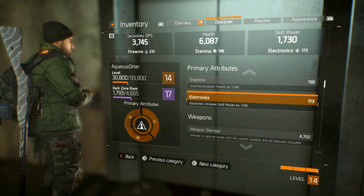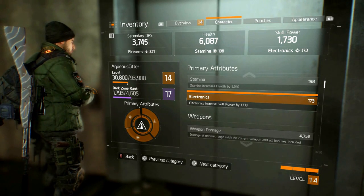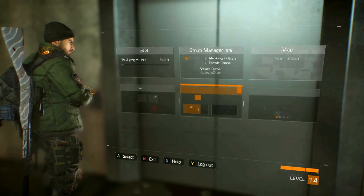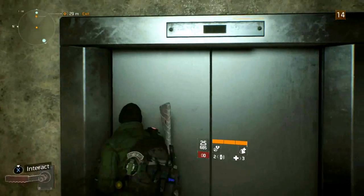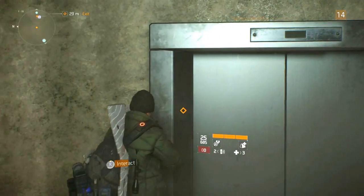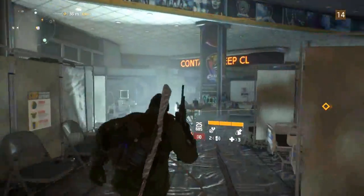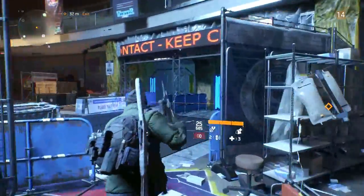I think this class would be great having around 20 in firearms, 50 in stamina, and 30 in electronics. This way you still have some offensive power, but you have a great boost to health and a slight boost to skill power, which will help you provide more damage and defense for your team. That's all for the tactical advocate build.